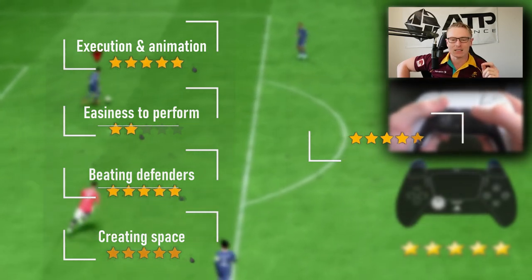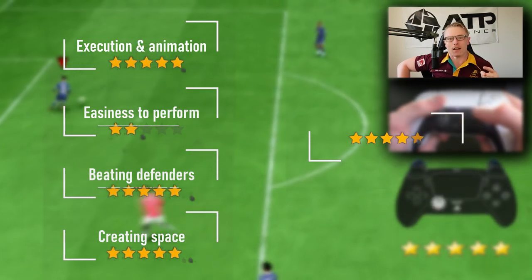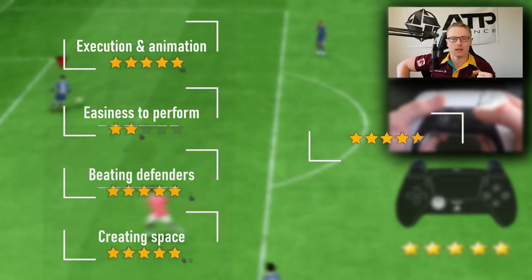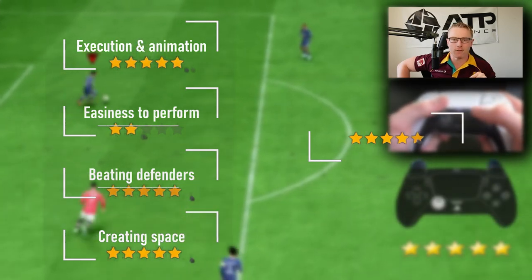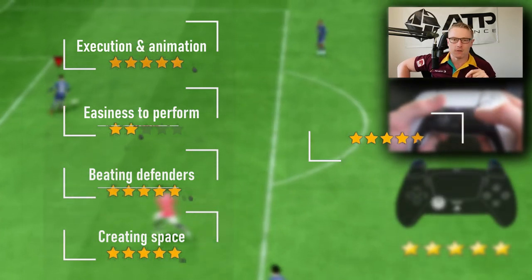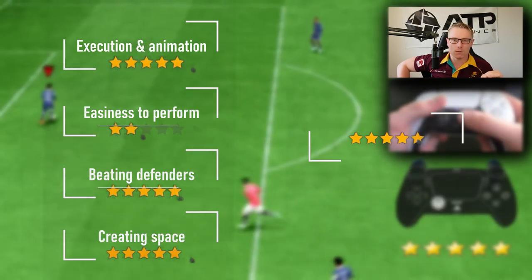It's quick enough that they can't stop it. And creating space — again, I'm giving it a 5 out of 5. It creates space very well. You can take it into the left of the player and basically burst off into that space with the R2 button to create that angle for a shot. Overall, it's a 4.5 out of 5 for me this year — a very effective skill move, and that is the highest rating I've given any skill move in the tutorial series so far.